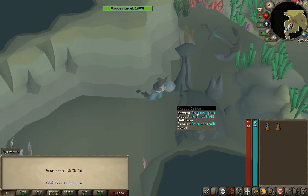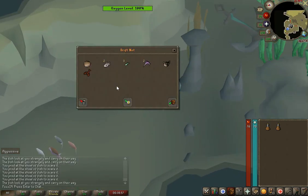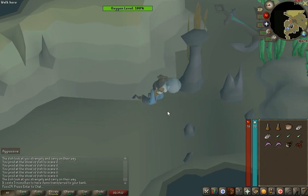If you want to keep the fish on you, it's recommended to keep more numulite on you than the 200 needed to get inside, because it costs 5 numulite to transfer fish from your bag to your bank.